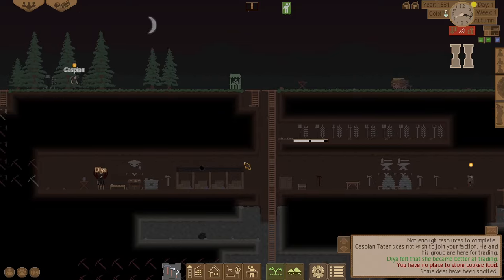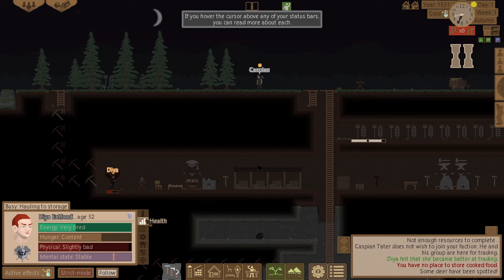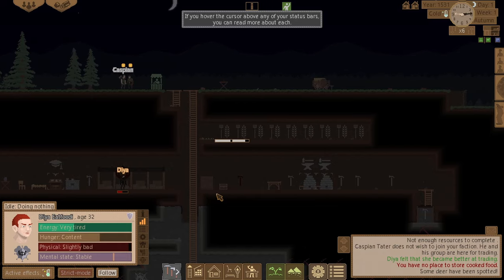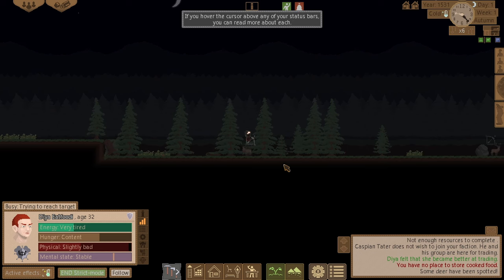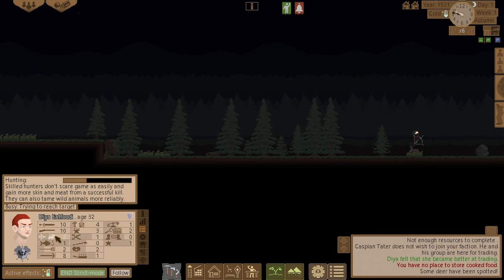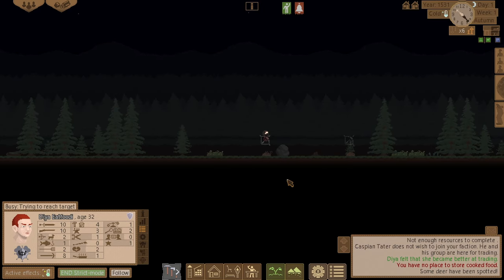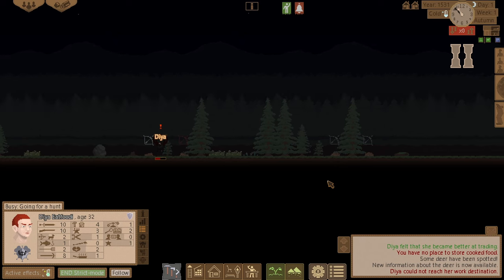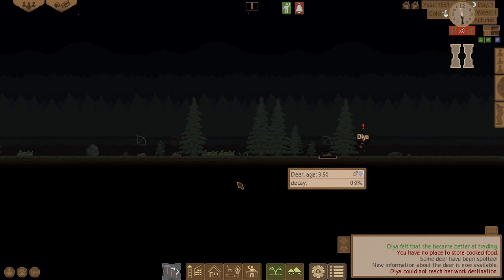Get my skill level up. He's doing nothing at the minute so let's go hunt these deer. There they are — sneak up on them while they're asleep and kill them. Let's kill that last one. There we go.